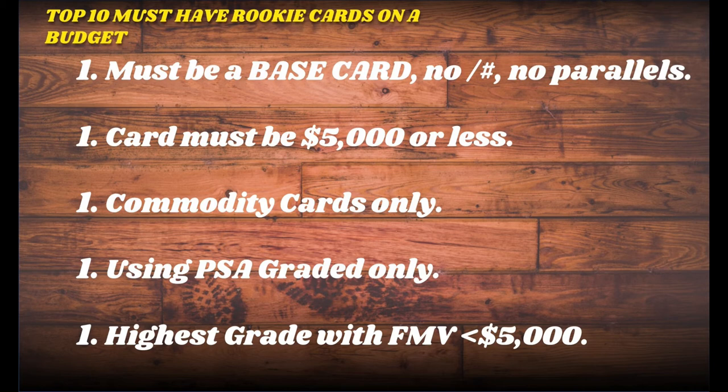Using PSA grades only — I had to choose a grading company. I'm not endorsing exclusively PSA; I just had to pick one. I collect primarily PSA and BGS — obviously a BGS 9.5 or SGC card for some of these is a fine card. I chose PSA because it was easier to gather the data from Card Ladder. Lastly, we're using the highest grade with a fair market value of $5,000 — basically taking the card and shaving it down based on condition to the grade needed to acquire it under $5,000. So again, these are the 10 must-have cards under $5,000 if you're new to the hobby or want to put a new plan together.